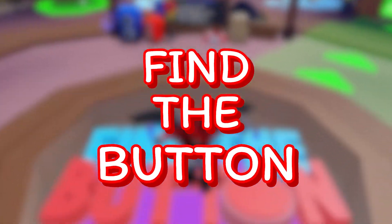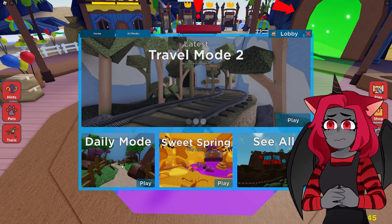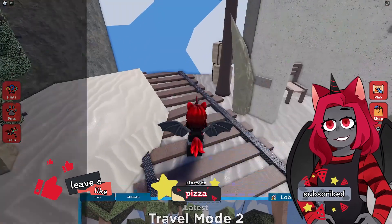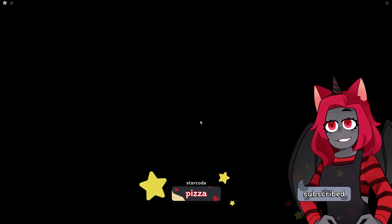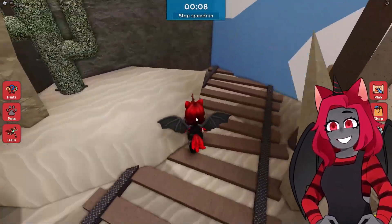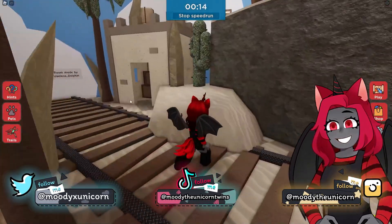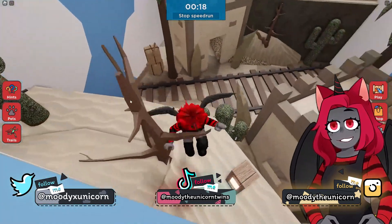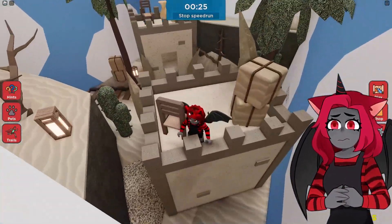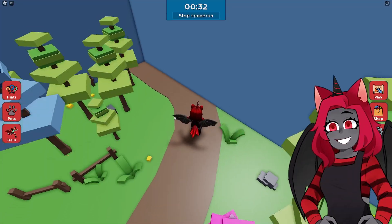We are back with some more Find the Button, and this time I want to try daily mode. I don't know what that is exactly, but we'll go ahead and try that. Let's hit play - oh it's a speed run! I guess we're gonna see how fast we can leave this place. Is this the button? Button, button, button - has to be somewhere up here. Oh, it's right there!